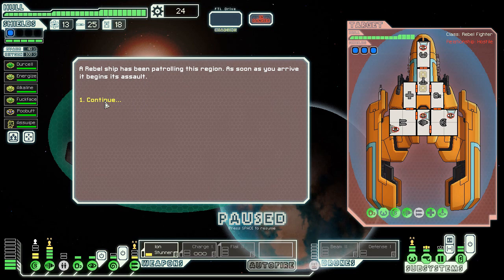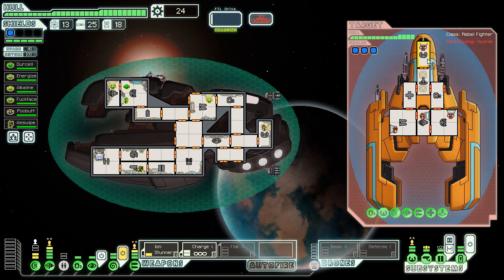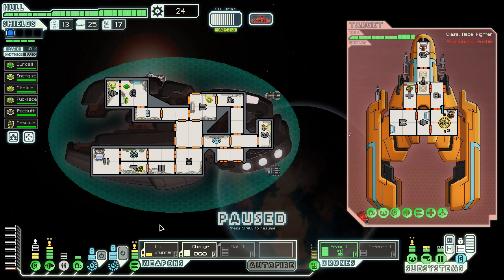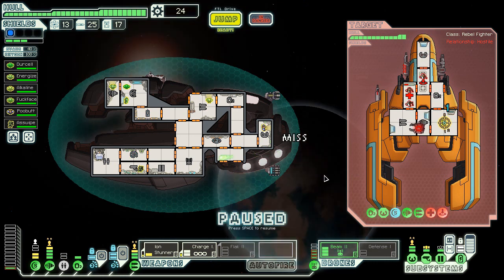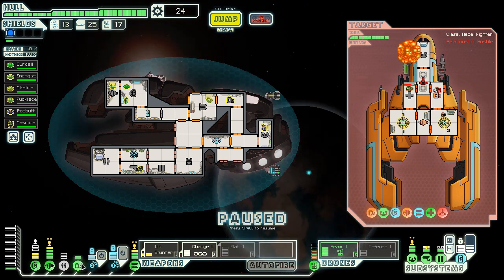A rebel ship is patrolling this region and as soon as I arrive it opens fire. Charge up that weapon. I still miss occasionally which isn't great. Now we can charge up — they have no missile weapon so there's really no point in me charging anything else. We don't actually need to max out shields — I'm just going to keep it as is. They're trying to fix their med bay. This beam drone is kind of fun, but I really do need more options.